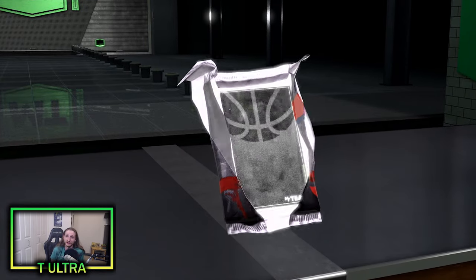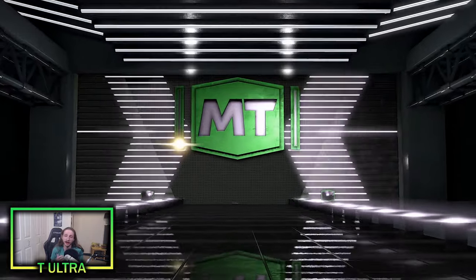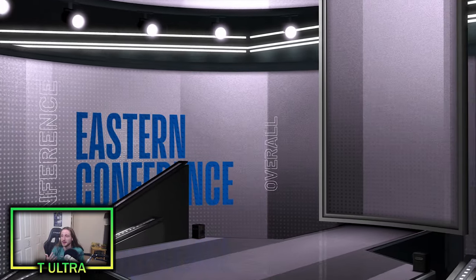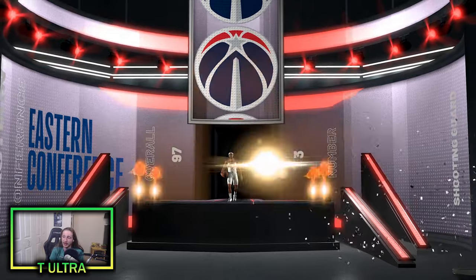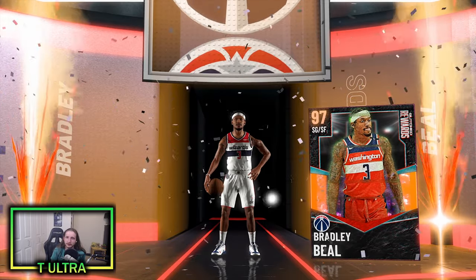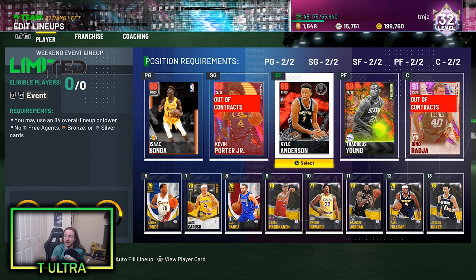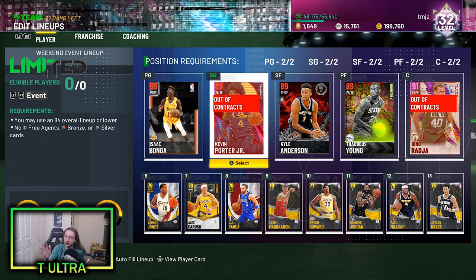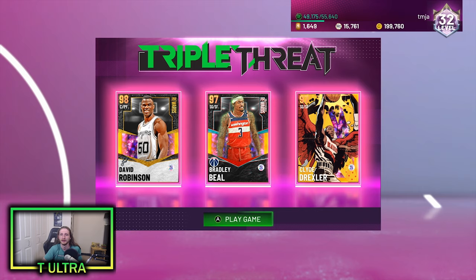Well guys, that was definitely more of a grind than I anticipated. We got a few rage quits here and there, but a lot of people are trying to get this card so they're playing the entire game out even if we're up by like 50 points. But regardless, we grinded it out — we played 12 games and won every single game. Galaxy Opal shooting guard slash small forward Bradley Beal. I love this lineup so much. The only downside is I cannot green with Kyle Anderson. Isaac Bonga's size is amazing — Kevin Porter Jr. is my main scoring option. This team is just great for an 84 overall limited lineup.